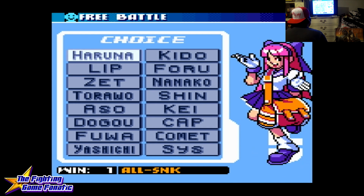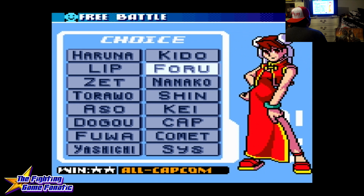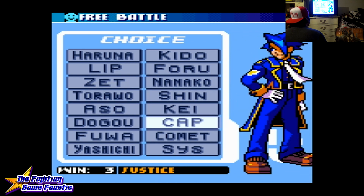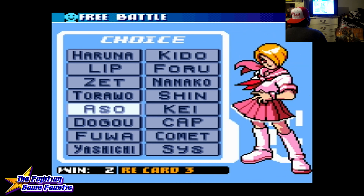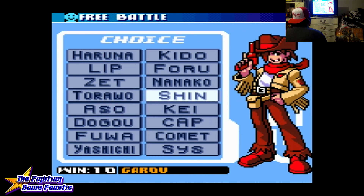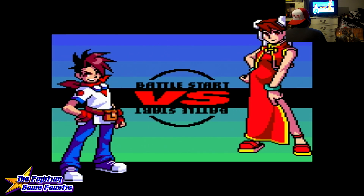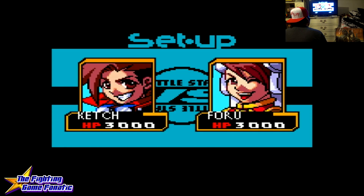When you choose a character to fight against, they give you special cards, and below it tells you what cards they give you. This is only unlocked when you beat story mode. The story is really goofy by the way, but it's fun. As you can see below, it tells you the cards you win after you beat each opponent. We're going to go against Fo-Ru, who will give me all Capcom cards. She has that Chun-Li vibe to her — it's kind of cool.